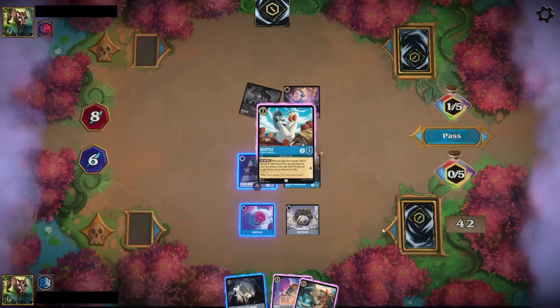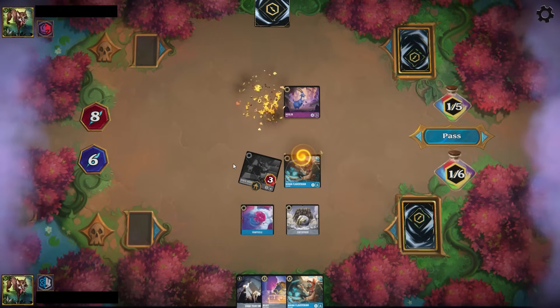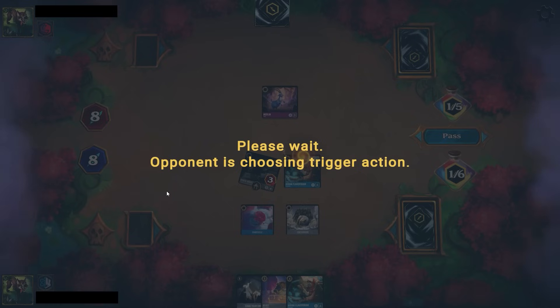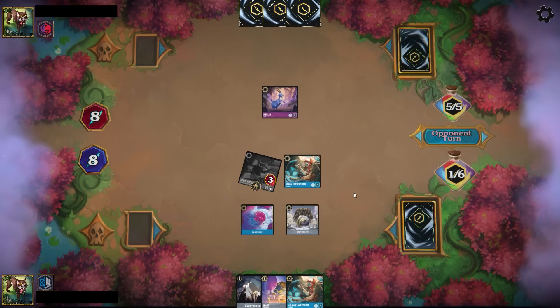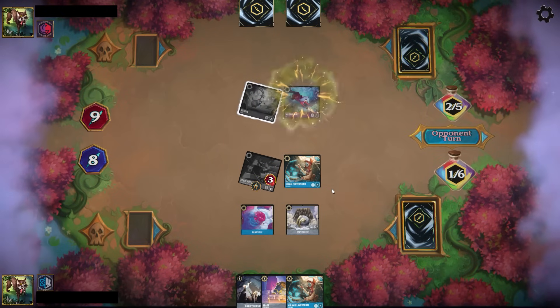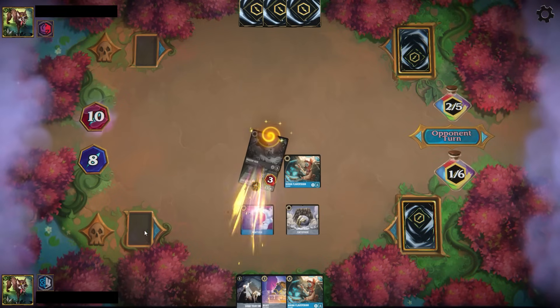Haven't used the Bodyguard ability on it yet, but in that last match I could have used it on maybe Tamatoa to protect my Bells, for example. But I don't think it'll come up too much. The Robin Hood in this deck, able to keep pace with the lore gain — and despite my opponent going full-on aggro at the start, we're tied up in lore. I have way more card advantage than they do. Yes, my board is susceptible to a Sisu right now, taking out the Hiram, which is the only thing that Sisu would deal with on Sapphire Steel's side.